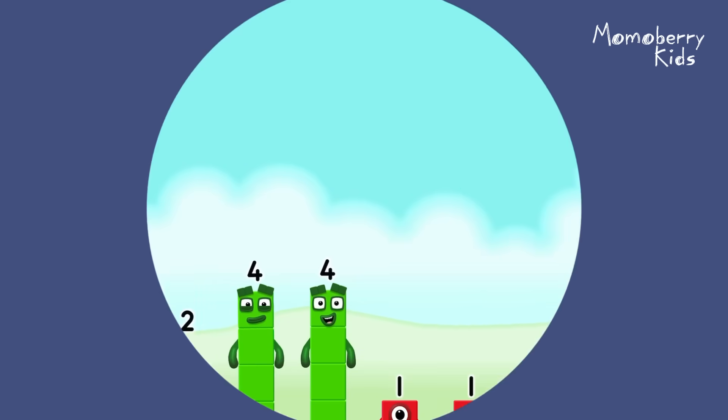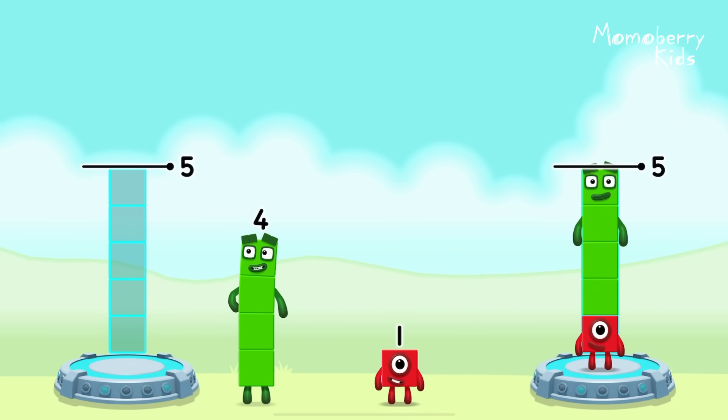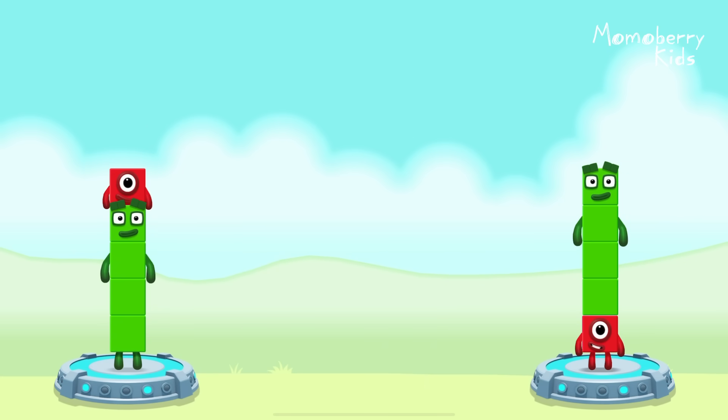Share the number blocks evenly to make two groups of five. One, four, four, one. You solved it.